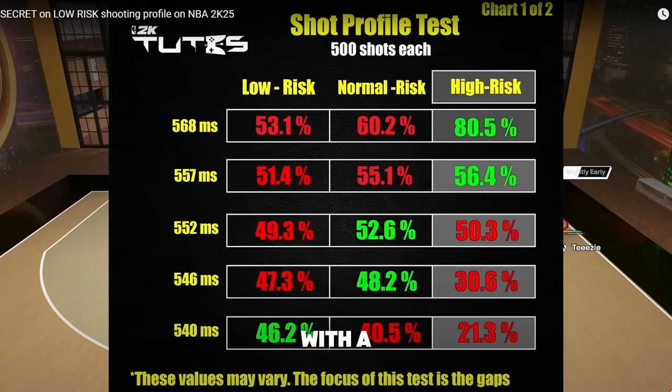Before we get into the rest of the tips — 2K Tuts did a test with a modded controller, testing out low risk, normal risk, and high risk. With high risk you're hitting at a higher percent — around 80% vs 56%. Normal risk is almost there, and low risk is a little lower. But when you're at the bottom tier and you really can't time your shot, it gets tricky. I recommend high risk if you're decent at the game. If you're pretty bad, try normal. But if you're lagging, you're a foreigner with horrible internet and always spiking, put on low risk.